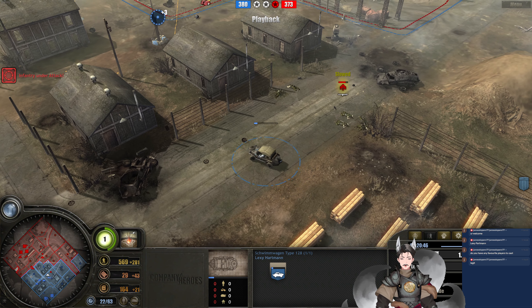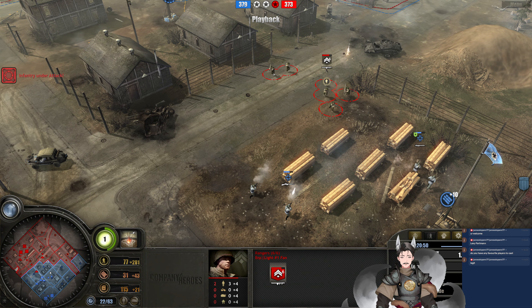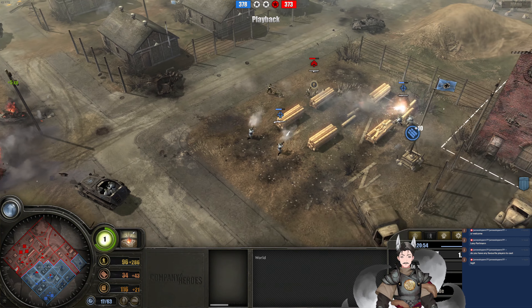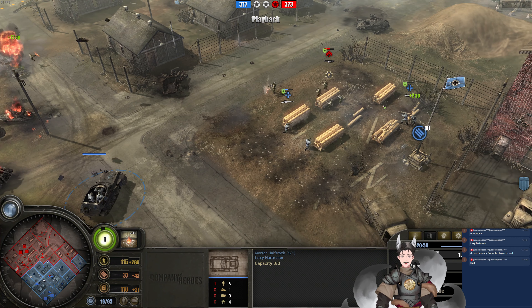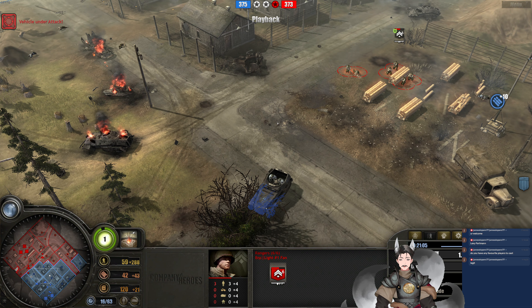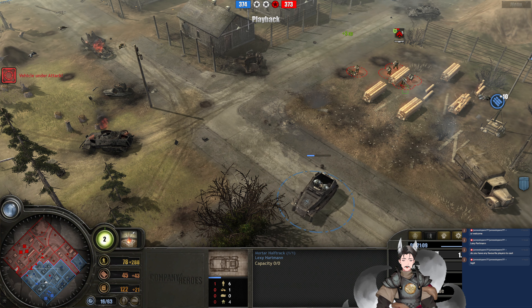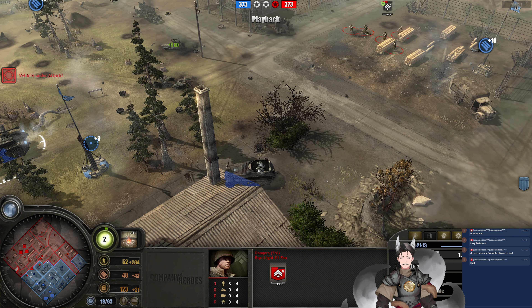Schimmwagen getting overrun — does get suppressed by the G43, still slowed, but fired up under defensive pressure. Schimmwagen goes down. Motor half-track pants forward — it goes down. Got the Panzergrenadier squad and G43 squad falling back. Rangers getting some good gains on the motor half-track, finds another shot there. He only has one bazooka since he has Thompson's researched — those consume the other model slot items.